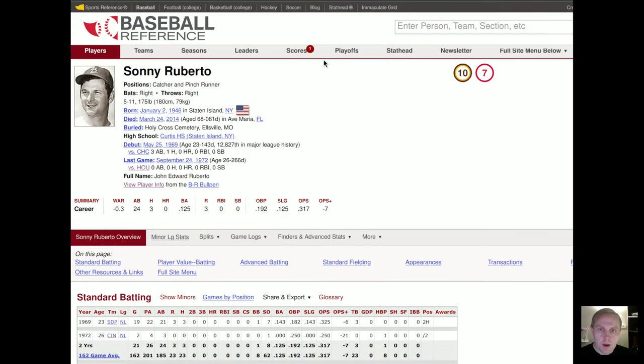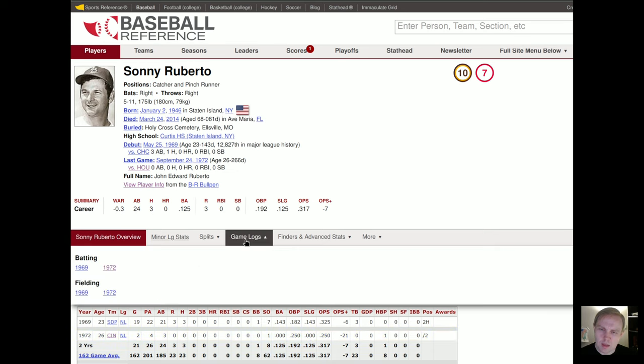Here's good old Sonny Roberto. You'll notice he has a Cardinals hat on, but he never played for the Cardinals. He was drafted by the Cardinals around 1964 or 1965, straight out of high school, but never made it up with them. He wound up coming up with the expansion Padres, did very little with them, and then eventually had this cup of coffee with the Cincinnati Reds.